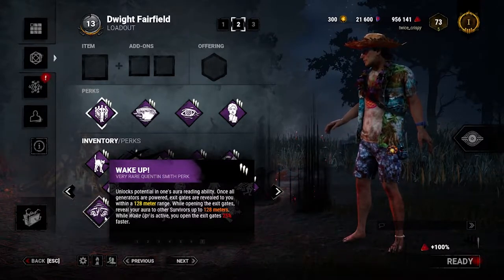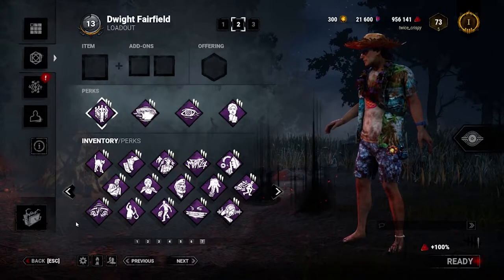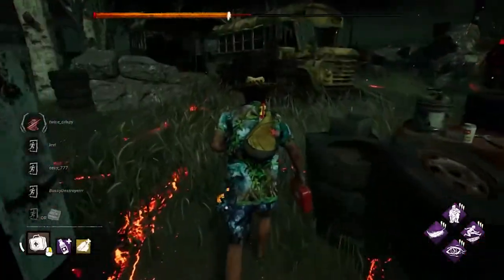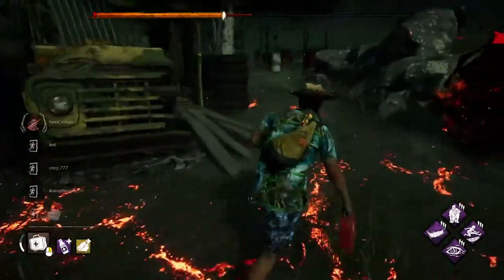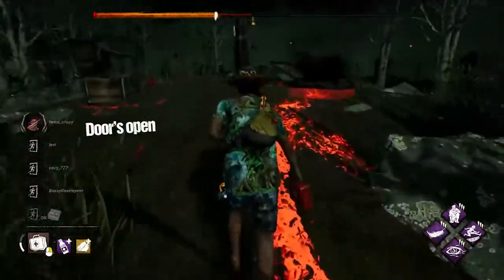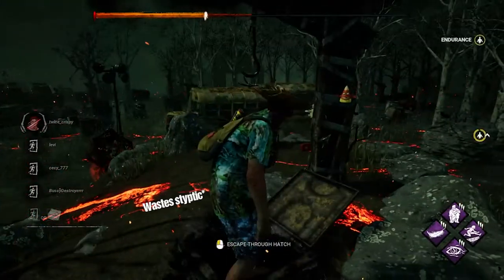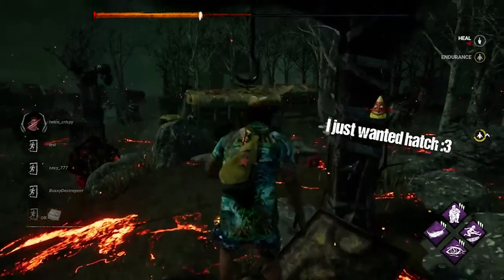It definitely sucks to get all the gens done only to die after all that hard work. Know when to look for hatch or camp an exit gate. This is going to be incredibly situational, as it strongly depends on which killer and map you get. Learning the hatch spawns for each map will also greatly help you decide if you want to go look for it or wait by the gate to open it.